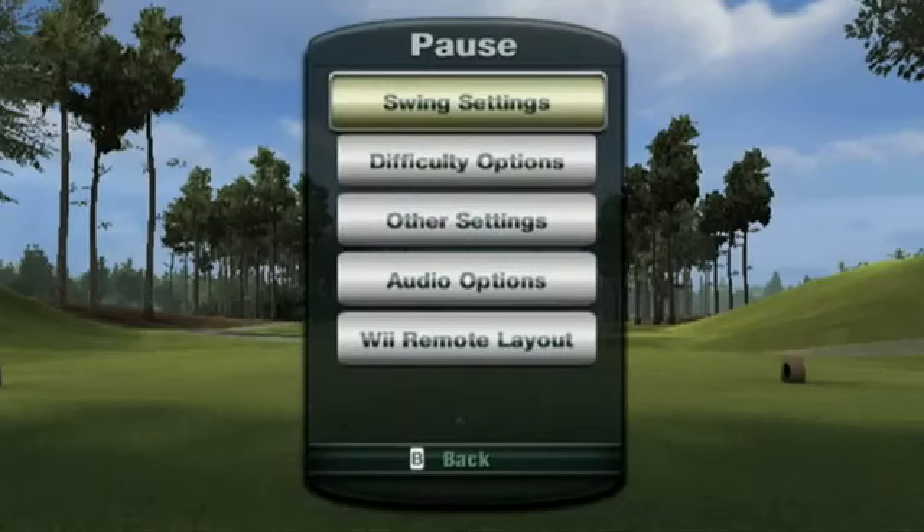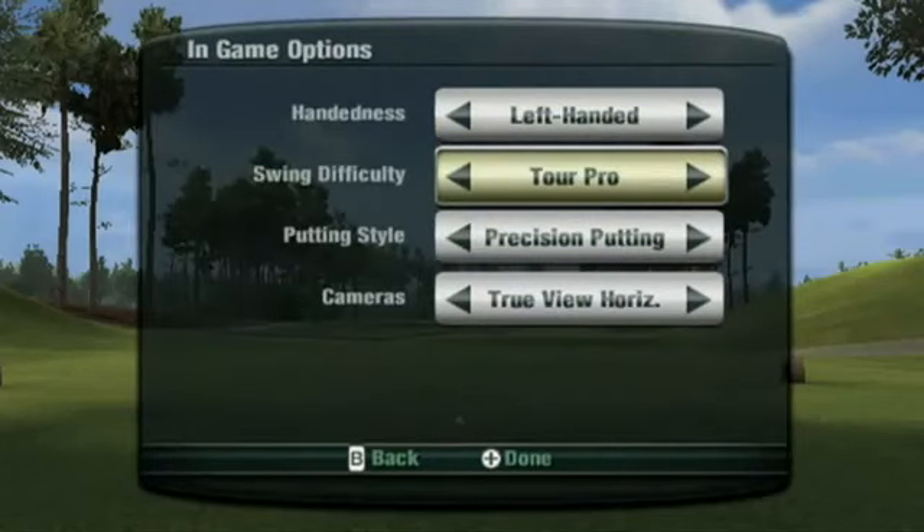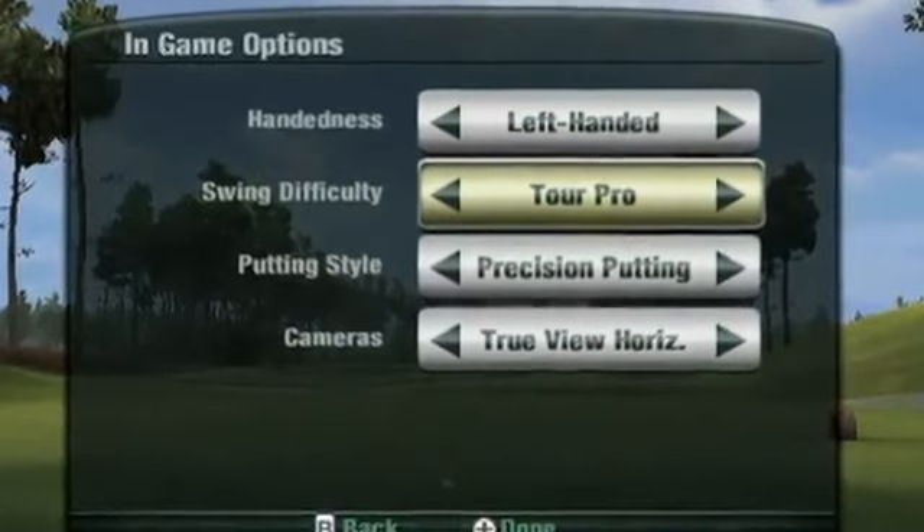Our next swing type is our most advanced, and we call it Tor Pro. The Tor Pro Swing Type builds upon the Advanced Plus Swing by reading the point at which you make contact with the ball.